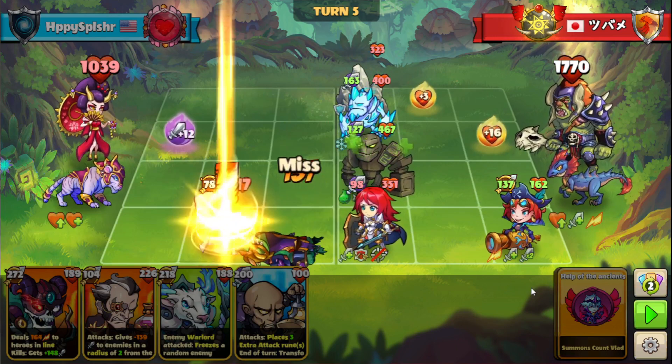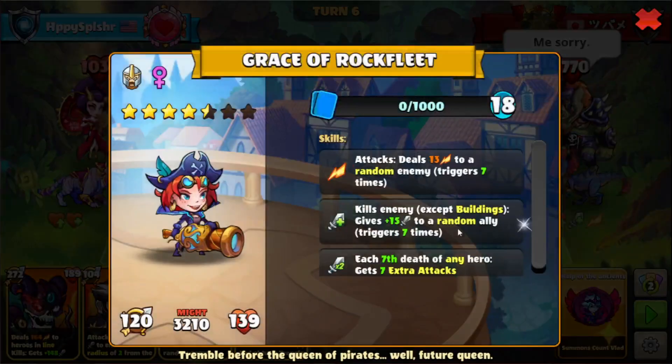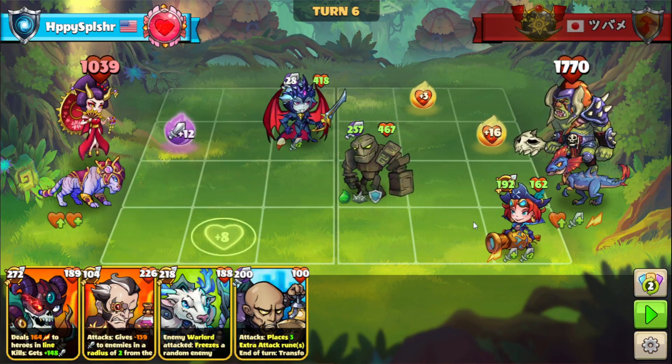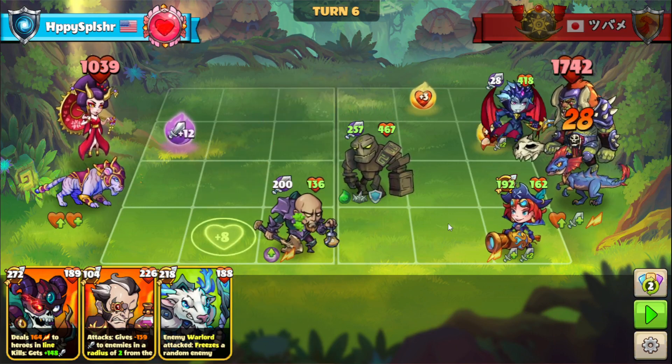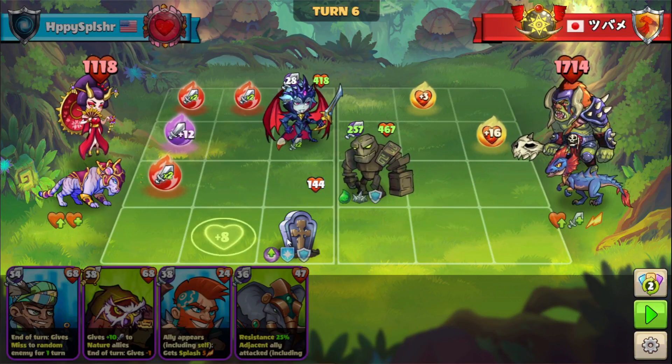It was a good thing we didn't go for that board wipe yet. We'll go for the board wipe now because of this Grace with the extra damage. So we'll go with the Count Vlad, go for the board wipe, and also clear out the Grace while setting up our side of the board. We'll also get some health back with the melee kill.